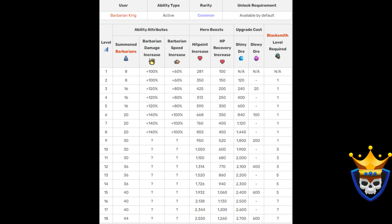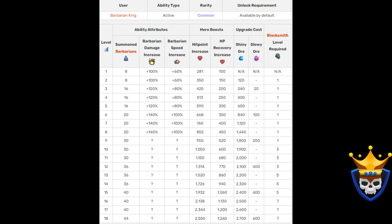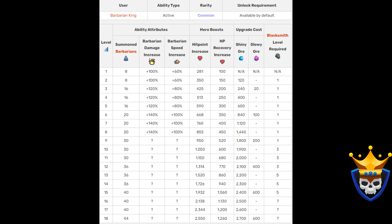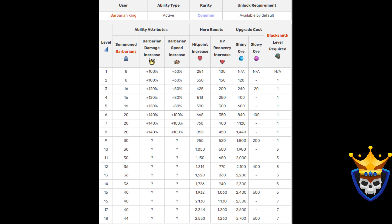To keep this video from becoming too long, we will only go more into depth for the better hero equipment. Starting off with the Barbarian Puppet. This is a decent equipment, but I wouldn't recommend upgrading it, as there are better ones for the Barbarian King. The total upgrade cost to max out is 27,260 Shiny Ore and 1920 Glowy Ore. Most of you will have it at level 15 already, so the real costs to max out are 7,800 Shiny Ore and 600 Glowy Ore. I do not recommend upgrading this beyond level 15, as there are more important ones to upgrade.